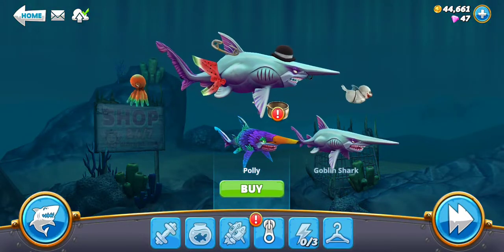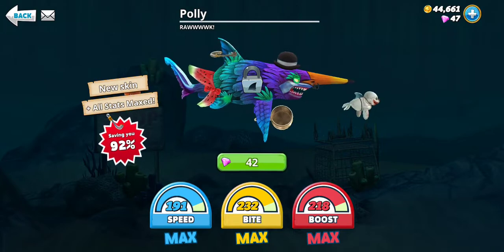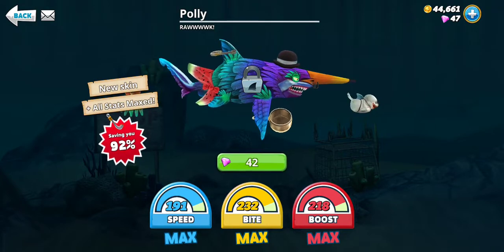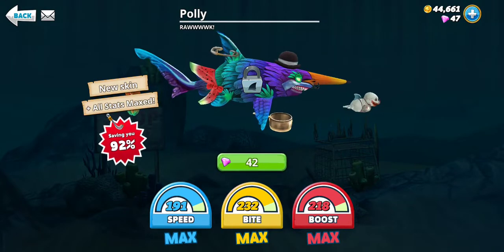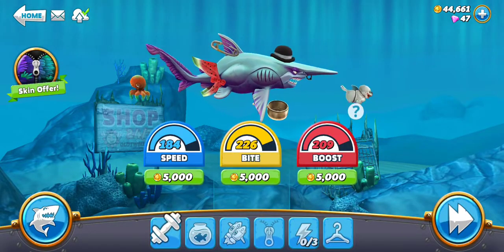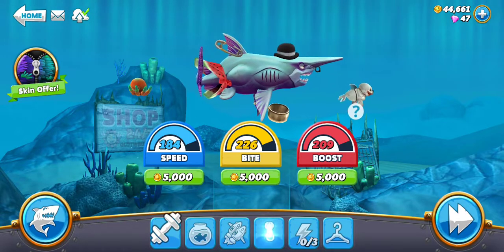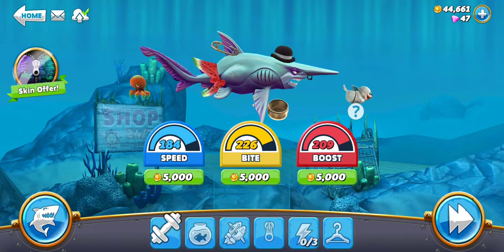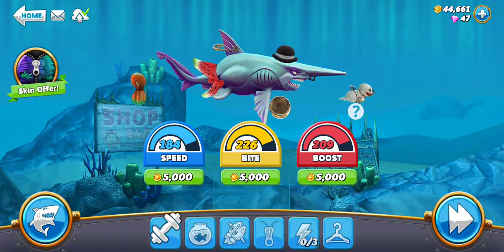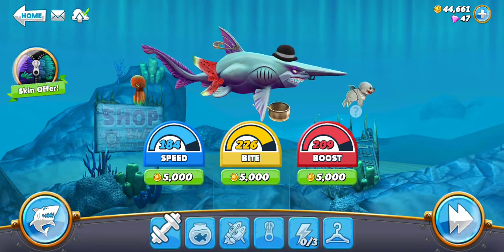There's also a zipper suit looking thing that makes all your stats maxed out. I'm already almost maxed out anyway, so it doesn't really matter. If I wanted to, I'd just go bloop bloop bloop and be maxed out. The info just tells you: speed, swim faster, devour prey faster, and boost for longer. That's all it tells you.